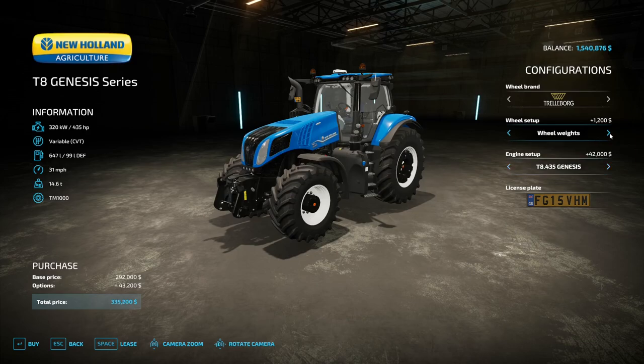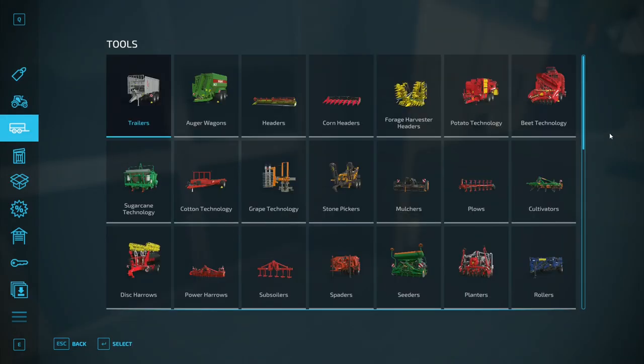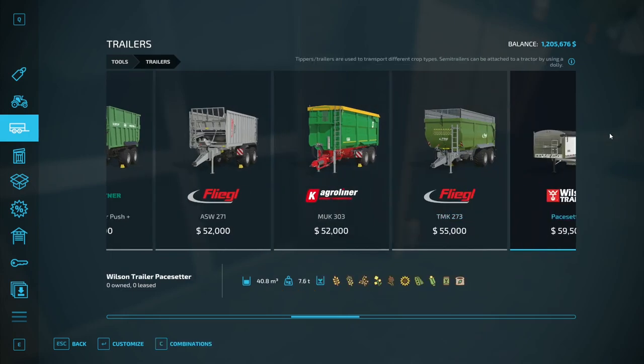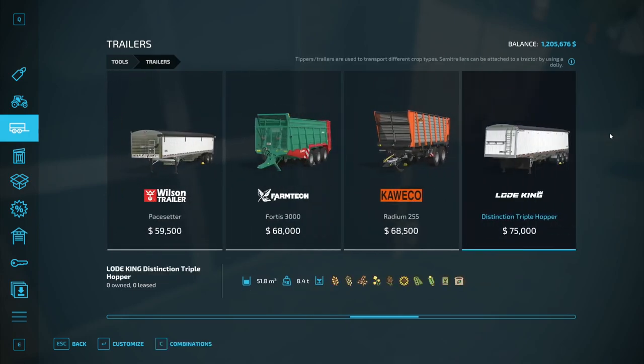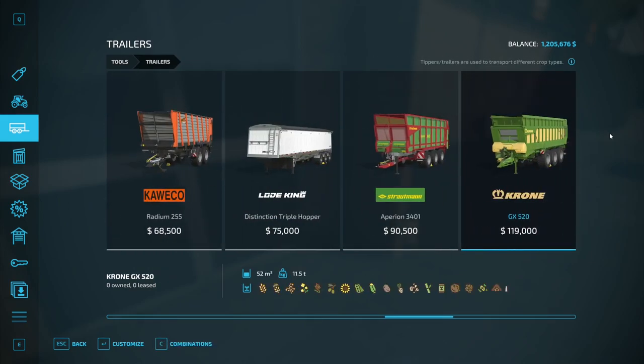We're not going to use any front loaders or anything like that — we're going to use pickup wagons. That's 335,000 already. Let's get a trailer to buy some stuff with and unload some grain. I've got to make sure they hold total mix rations.